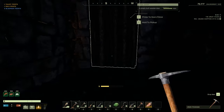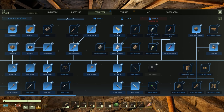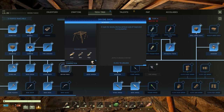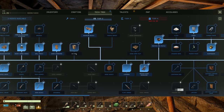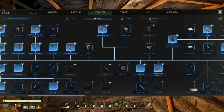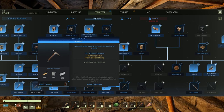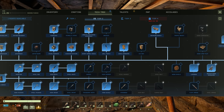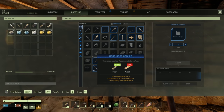Now we need to upgrade our pickaxe so we can mine platinum, get platinum weave, and then get better armor. We're gonna need the platinum pickaxe and the drying rack. I wish we got like five points per level instead of four because it makes it really hard for solo players to get all the materials they need. We need the drying rack for the higher tier armor because we need dried leather.